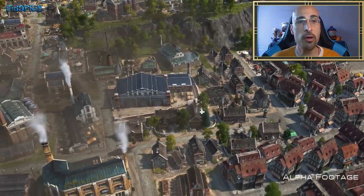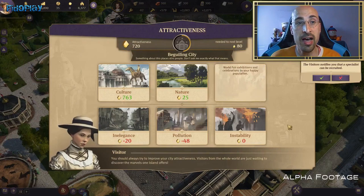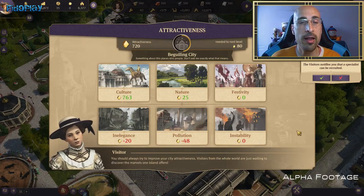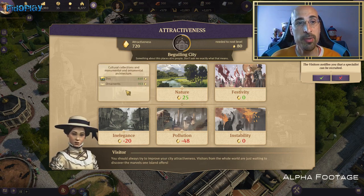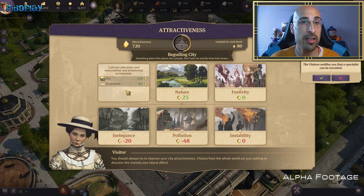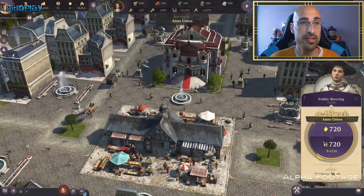Cuarto, la incompatibilidad. Aquí recogeremos la incompatibilidad entre edificios. Por ejemplo, una granja de cerdos que está cerca de un núcleo urbano, a nadie le gusta vivir al lado de una granja. Por eso tendrá aspecto negativo en tu ciudad, al igual que edificios en ruinas que haya en ella. Todo eso va a influenciar negativamente en este aspecto.